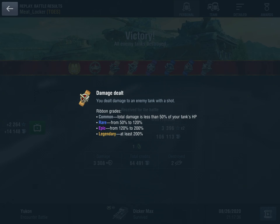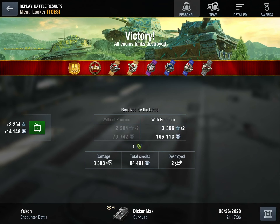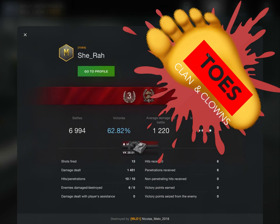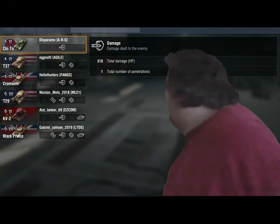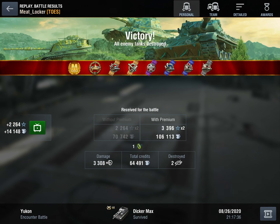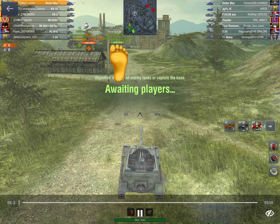I load the kids up in the back of the Dicker Max, just like a little red rider wagon. Everyone's ecstatic, helping lead the team to the win with 3300 damage and two kills. She-Ra — 63 percenter, toes clan member — getting the smorgasbord: six people shot and hurt, and the mastery.